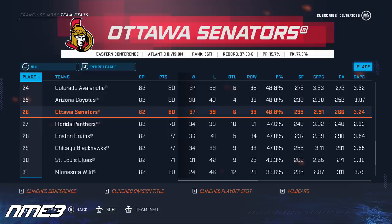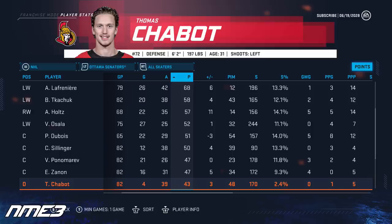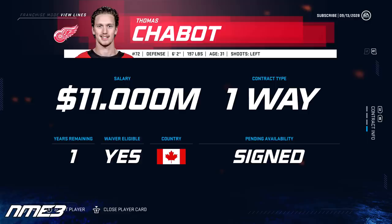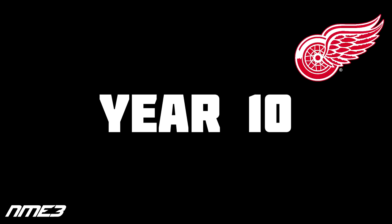After two straight playoff appearances the Ottawa Senators have a pretty bad year, finishing 26th in the NHL. Thomas Chabot like the team had an off year, scoring just 4 goals and 39 assists for 43 points in 82 games. He was a plus 3 and decreases in overall down to a 91. This was the last year of Chabot's contract and in the offseason he decides to move on from Ottawa, signing a one-year 11 million dollar deal with the Detroit Red Wings.